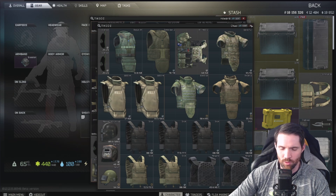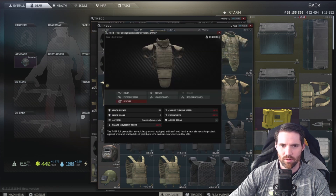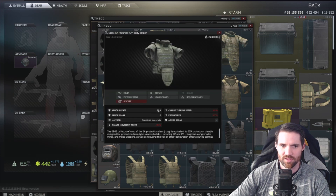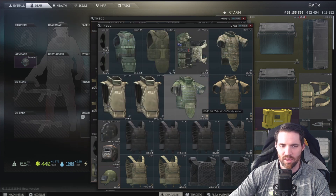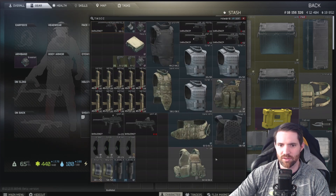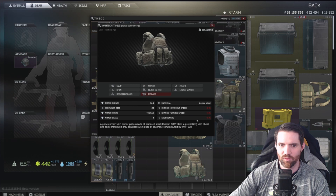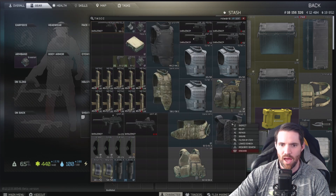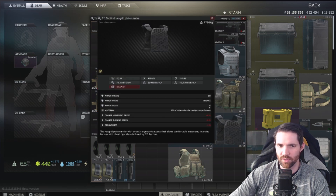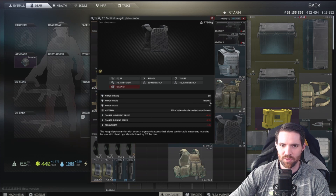We know armor classification levels and what they cover, and we should also note the amount of armor points provided. This Thor right here has 55 armor points compared to the Zabralo which has 80.4, up to 85 when maxed out. That's big because it's going to absorb more damage before it distributes to your body. The Hex Grid, even though it's level 6, has only 50 armor points, while the TV-110 level 4 has 85. Even though the TV-110 has more armor points, higher class armor is typically what you want. Consider body coverage too — I'd probably go with the Gazelle because it covers stomach and thorax over the Hex Grid which only covers the thorax.